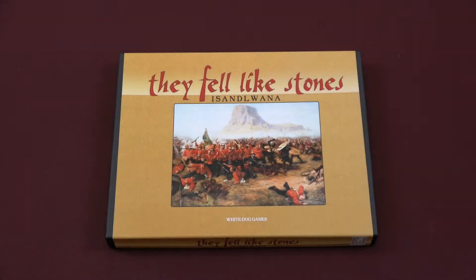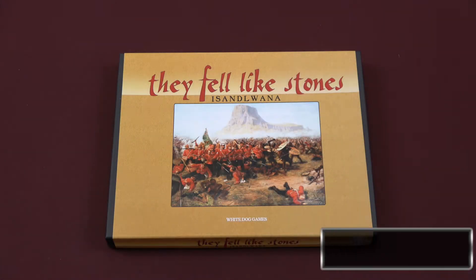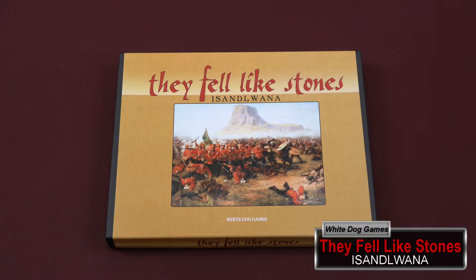Hey guys, welcome back to Moe's Game Table. Today we're going to take a look inside They Fell Like Stones, Isandlwana. This is a game designed by Michael Kennedy and published by White Dog Games.